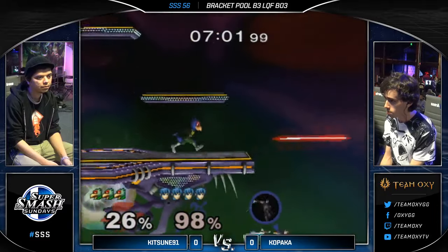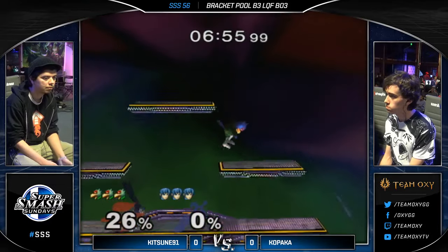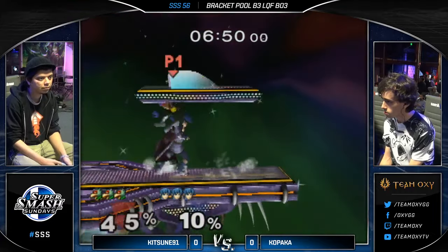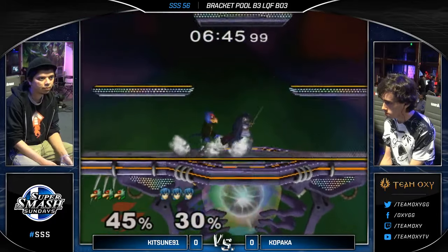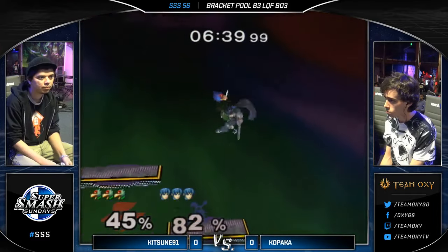Ooh, Phantoms. It's Kitsune 91. He wanted to do the double down air and then go for a shine to pop him back up. But I think he should have gone for down air and then back air to try to set up for an edge guard. But he got the stock anyway. Good stuff to Kitsune 91. Ooh, that jab reset though. He's moving. Both of these players are very fast. This is going to be a good set.